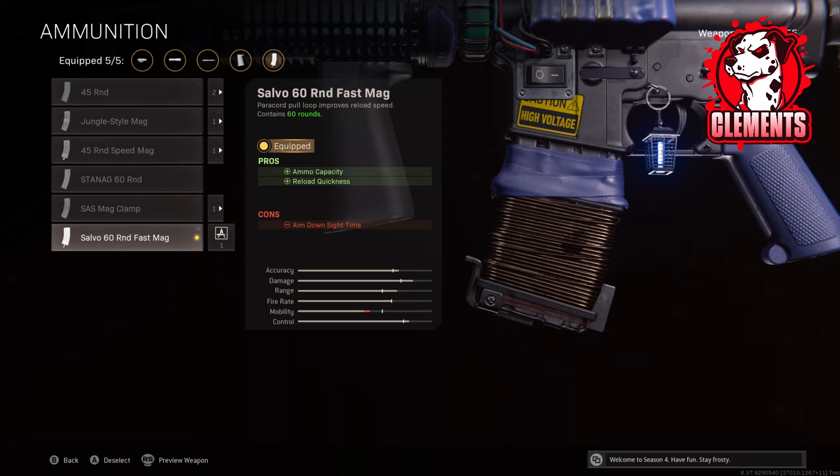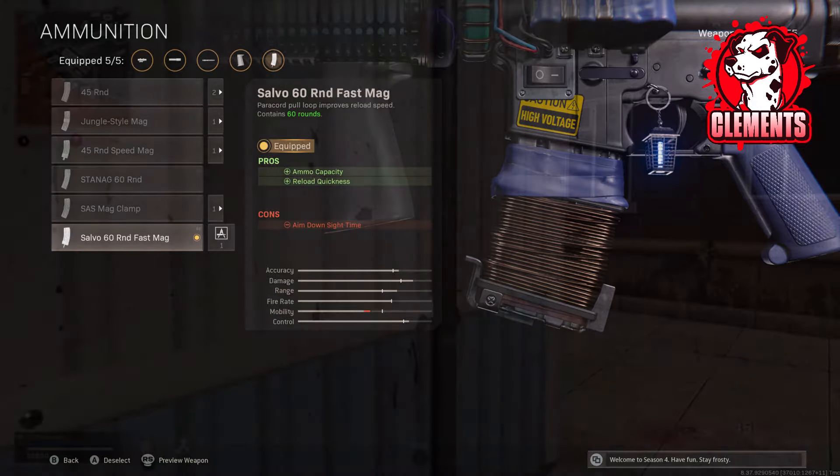For the final 5th attachment I am using the 60 Round Fast Mag because obviously ammunition is everything for ARs in Warzone. If I am playing trios or quads I want to be able to take out multiple enemies at a time without having to stop and reload, so the 60 Round Fast Mag is the best option for that. If you aren't playing trios or quads and are playing more solos or duos, maybe just go for the standard 45 Round or the 45 Round Fast Mag, because then you get less of an ADS penalty.